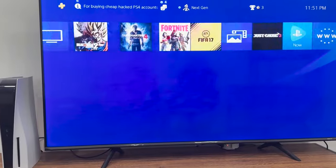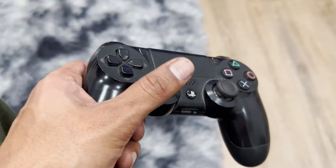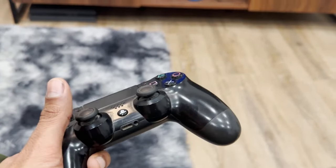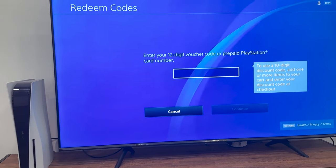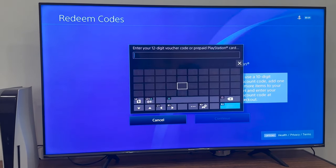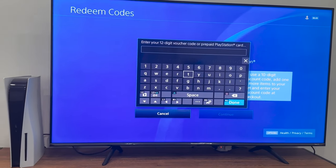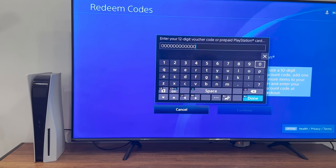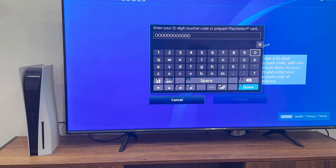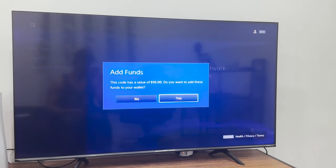Once this is done, head over to the PlayStation Store. You guys can probably tell I haven't touched my PS4 in ages — it's just been lying around in dust. When you go on to 'Redeem Codes' on the PlayStation Store, this is where you're gonna get started. I'm just gonna type in my code right here.